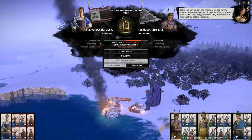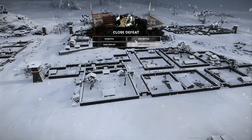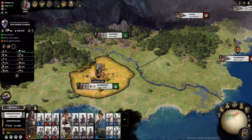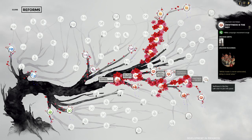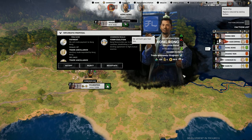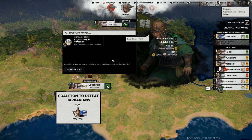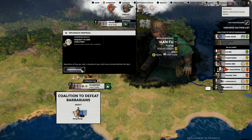Gongsun Du's surprise attack on my trade port, coupled with a failed defense of it, meant I started this campaign phase on my back foot. Knowing I was facing a full-stack army, I paused in my capital to recruit my maximum number of units and finished out the research on the military tech tree. My patience was rewarded when Kong Rong suggested we form a coalition to fight the barbarians of the north, and Han Fu, my southern neighbor, also asked to join.